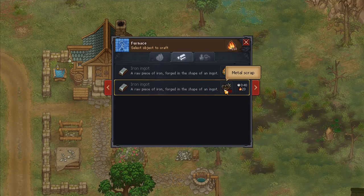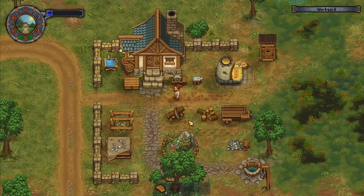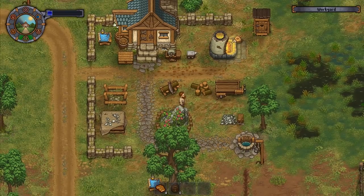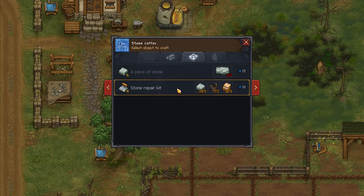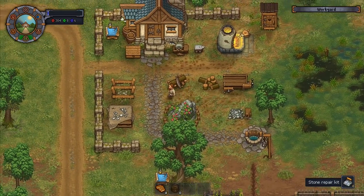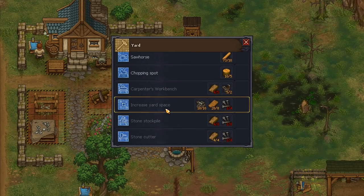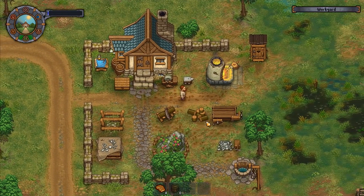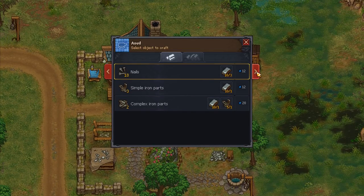I've got metal scrap - is there something I could do with it? Raw iron ingot from metal scrap - I need 10 metal scrap to make one iron ingot. That's not a very great conversion rate at all. I can make a stone repair kit though - I'll use up all of those. A furnace with an anvil, sawing horse, chopping spots... a stone potter's wheel, that's what we want! Okay, I need to generate some nails.